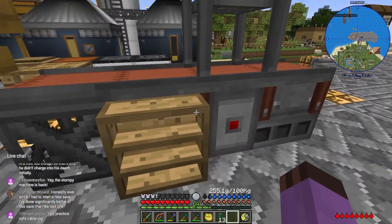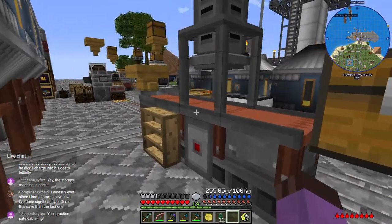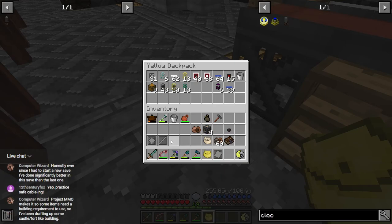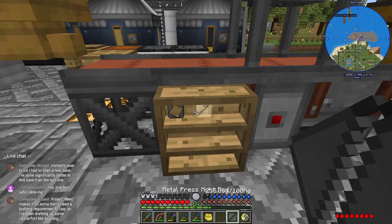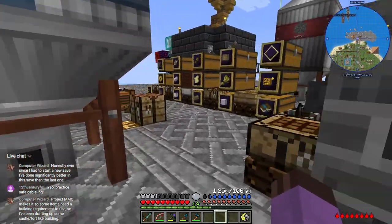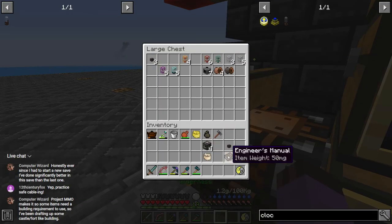Now I can put all my press dies back on. I want wire on it for now, with the ending storage chest over there. I don't know why I have a plate press on it — really wire and rod are the only ones I'm ever going to need, since I have so many better sources for all the others.